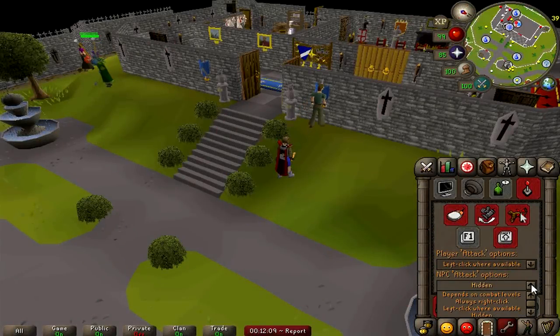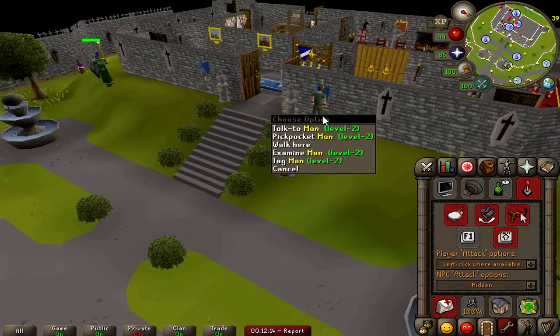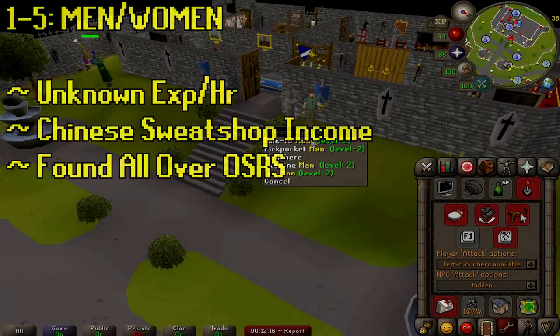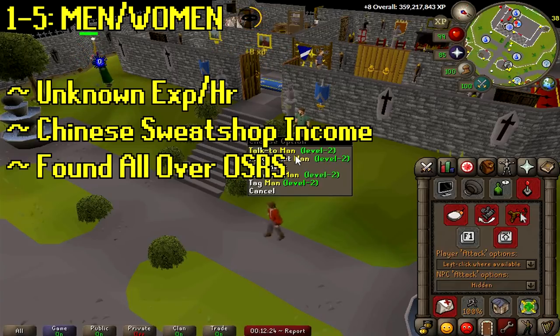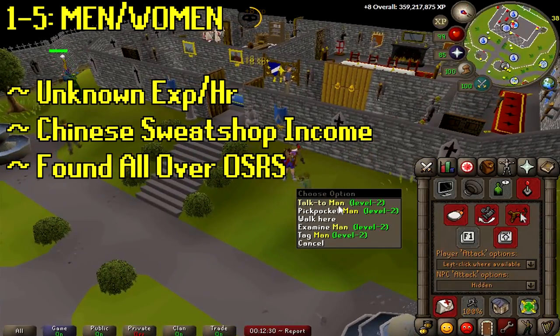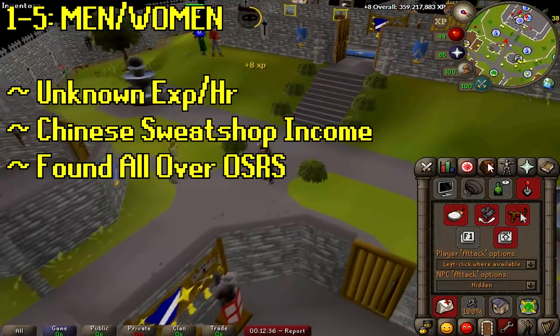Starting off at Lumbridge: before we begin, go to your settings and turn NPC attack to hidden, or right-click — this should make it a lot easier to train on NPCs like guards. So yeah, levels 1 to 5 you'll be pickpocketing men or women. You could also go to Camelot, to the village pub, or Varrock — they're all over the place. You're gonna be here for about one minute, and it's the worst gold ever, like 3 GP a pickpocket.